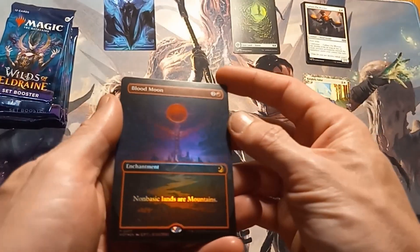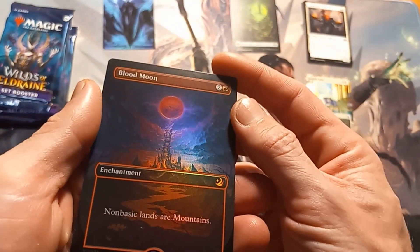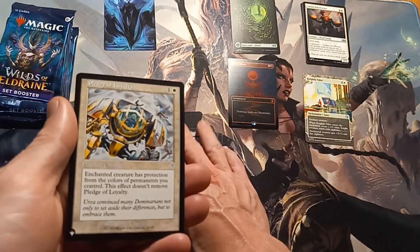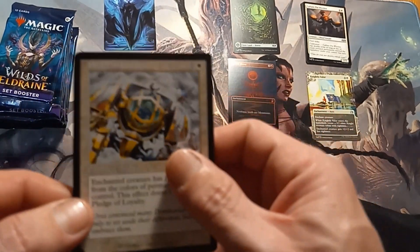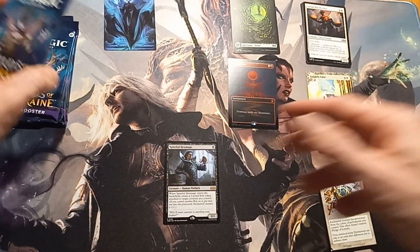Oh whoa! Sorry, I got a little sidetracked while I was doing that, didn't even notice — nice foil Blood Moon, mythic! Put you right there. On-a-list card: Plea for Loyalty. I'm just gonna tuck that over there, I'm just making piles now.